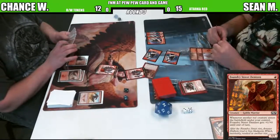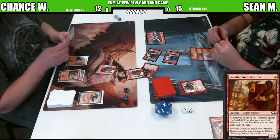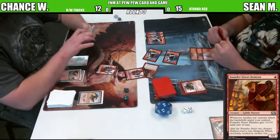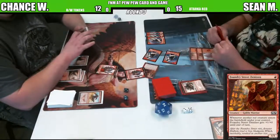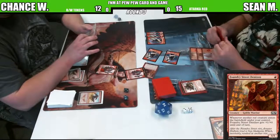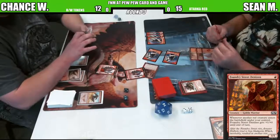Wait, why is there a dice on that goblin? Is that dice supposed to represent more than one goblin? I believe so. One goblin's going to step in the way of that Foundry Street Denizen. He doesn't get bigger on the back end - he's just going to have one toughness no matter how many times you pump him up. So he is four power. Sean has all of his mana to tap, but he does have technically six Convoke mana sources if he so desires.